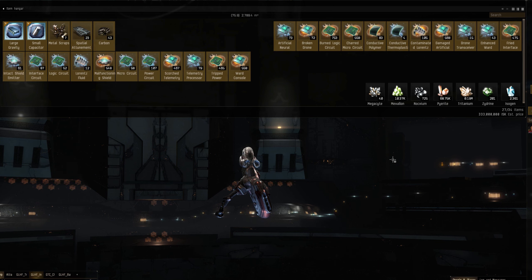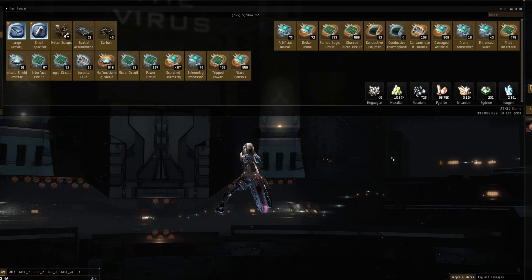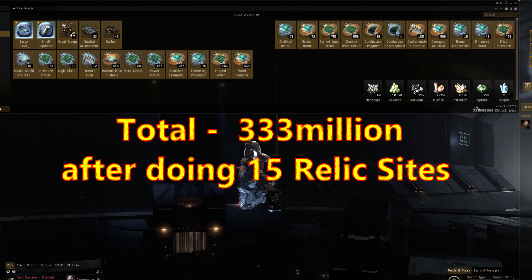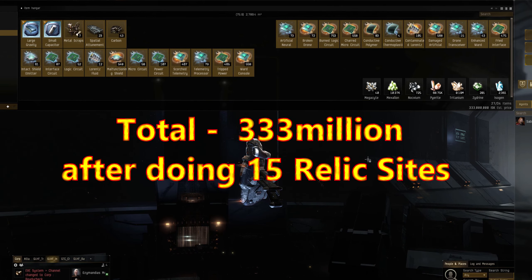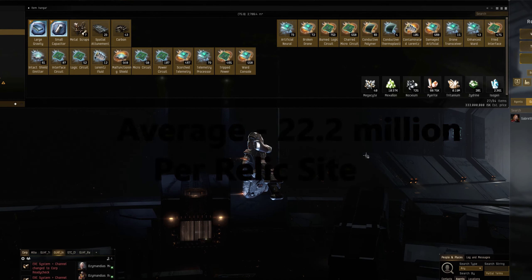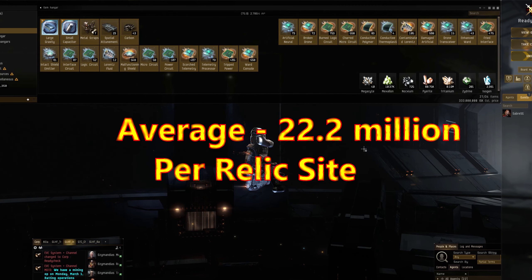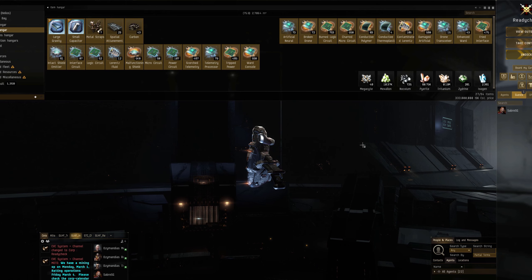After doing 15 relic sites over the past two or three days — I've been taking my time because it's not the most exciting thing to me in the world, I much prefer seeing things explode — but it is worthwhile doing. After the 15 sites, my total came to 333 mil. Obviously I've got to get to hi-sec to sell it, or sell it via a buyback program to the Alliance or Corp. 15 sites, 333 mil — that comes to 22.2 mil on average per site. The results were quite up and down: there was a site where I only got 1.4 mil, but then another where I got 54 mil.